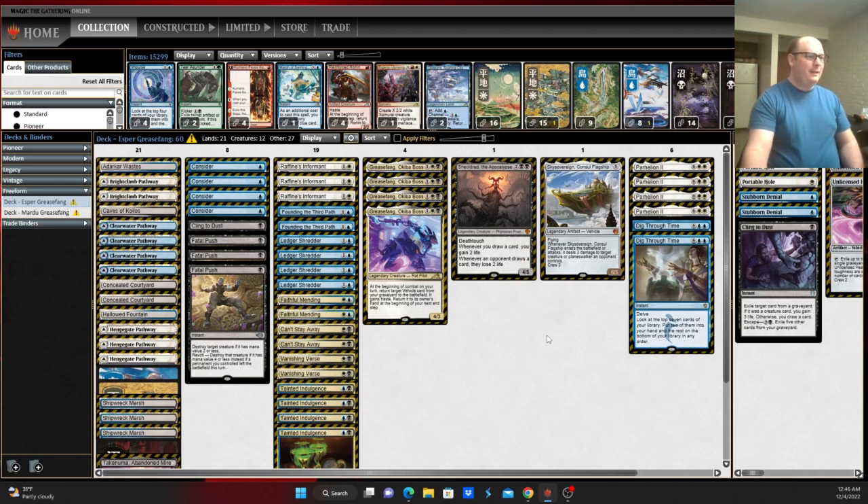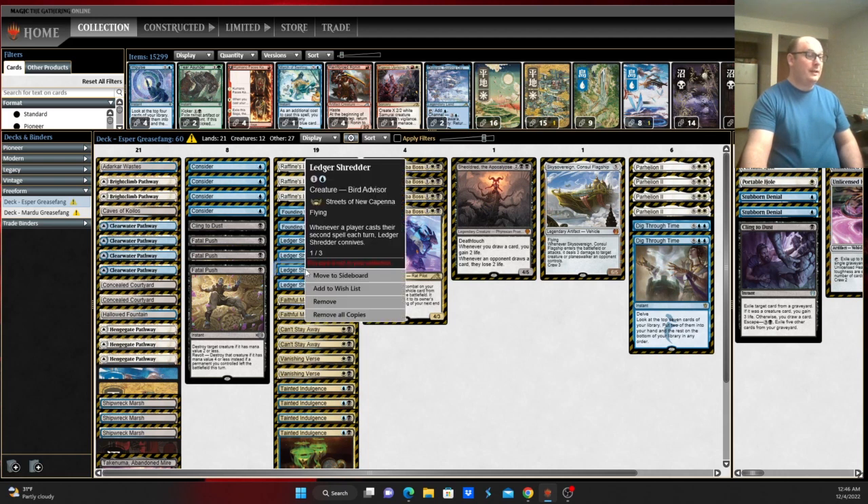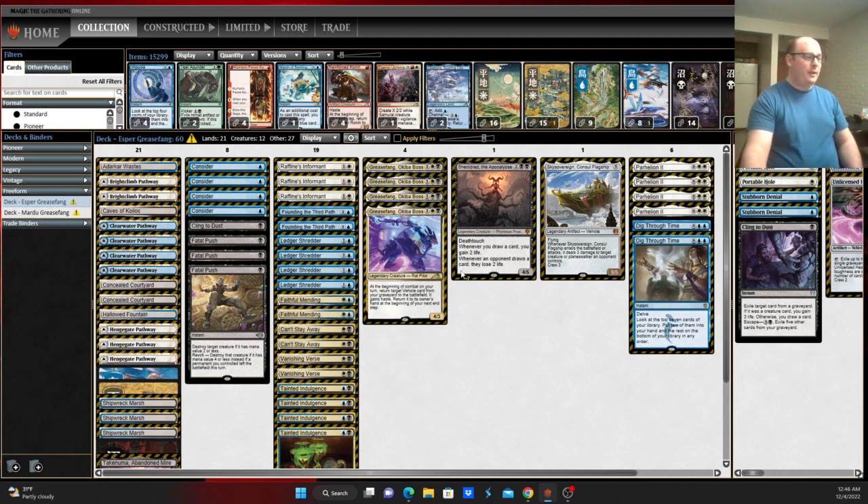But the main thing this variant does is Ledger Shredder and Raffine. Ledger Shredder obviously has the connive ability to discard things, and Raffine has — whenever you attack with creatures, you're able to connive — giving it a very powerful loot ability to pressure your opponent, force them to deal with that, and then bang Grease Fang plus whatever's in the graveyard to kill them.